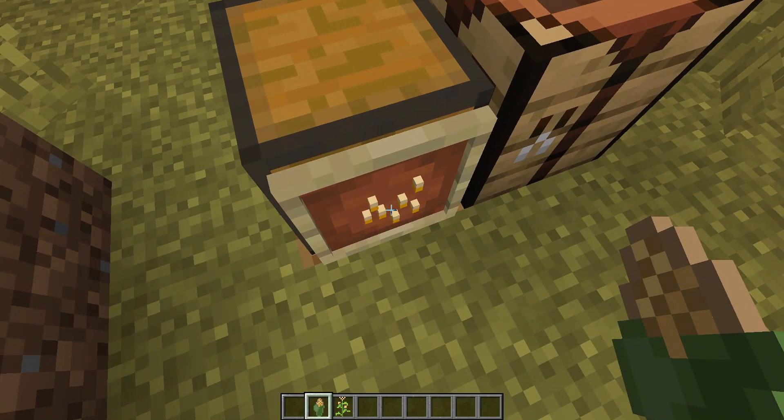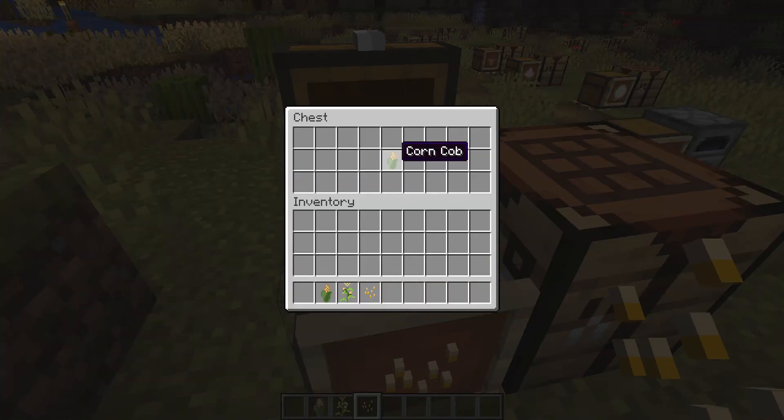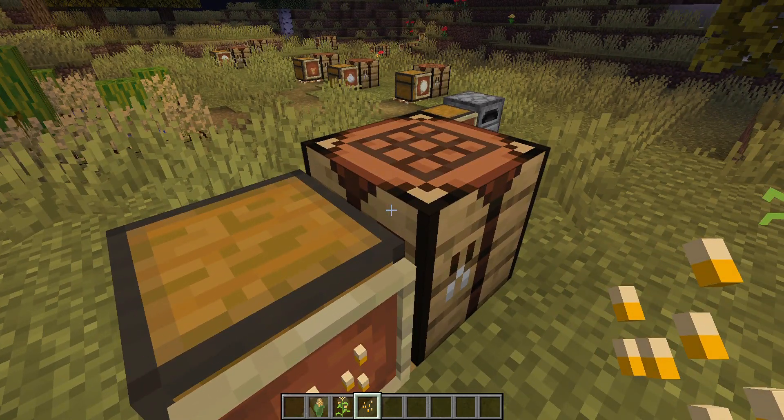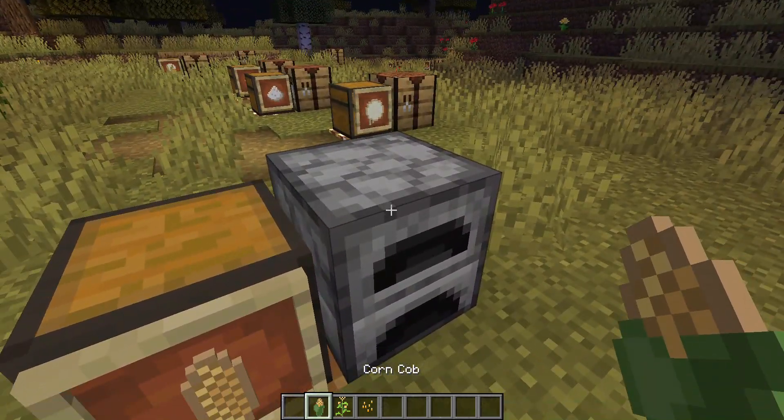By placing it into your crafting grid, you can shuck the corn cob and get the individual corn kernels, which can be used as an ingredient in many things. Also, by cooking a corn cob, you can get roasted corn.